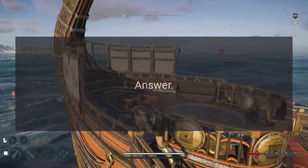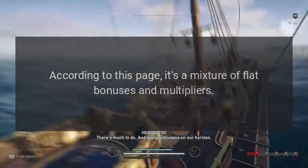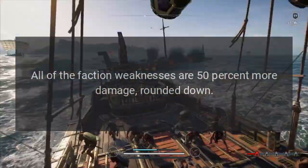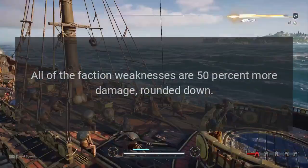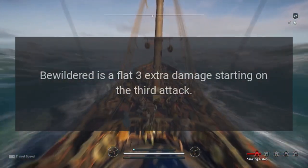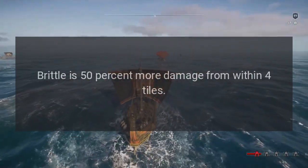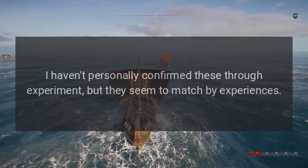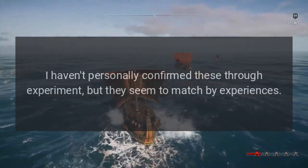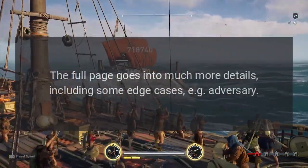According to this page, it's a mixture of flat bonuses and multipliers. All of the faction weaknesses are 50% more damage, rounded down. Bewildered is a flat three extra damage starting on the third attack. Shell shocked is double damage from explosives. Brittle is 50% more damage from within four tiles. I haven't personally confirmed these through experiment, but they seem to match my experiences — nothing in here seems off to me.